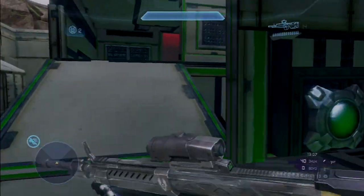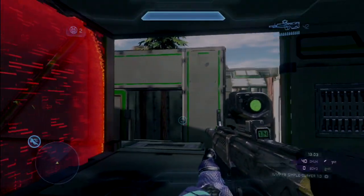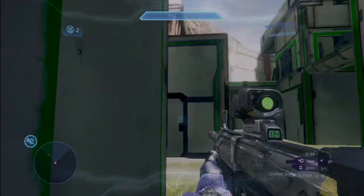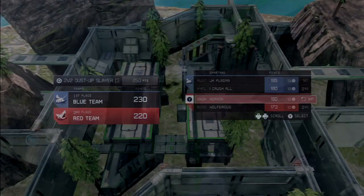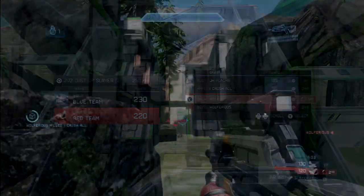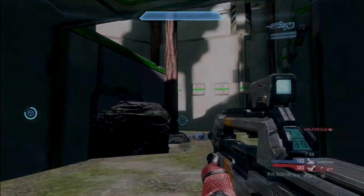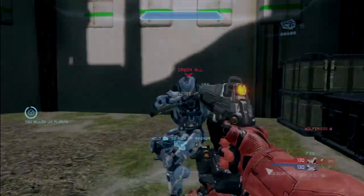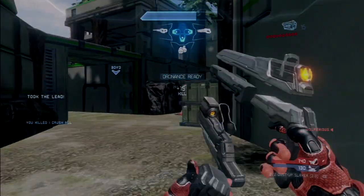I do apologize if this seems like just one big block of gameplay without many flyovers, but because this is a small contained map it's difficult to fly through it. Also in the 1v1 we played, I kind of got my ass kicked for most of it — I only did well for the first three minutes, so I promised Wolfarius I'd only show the parts where I kick his ass.